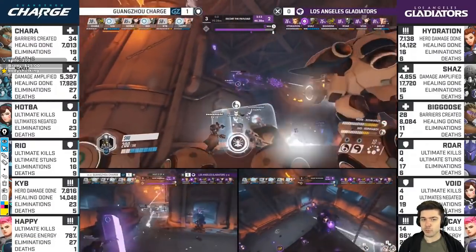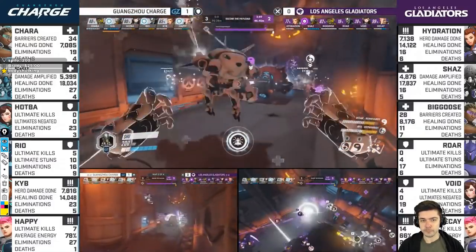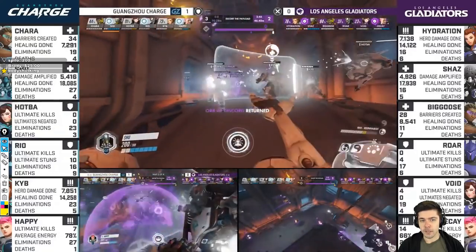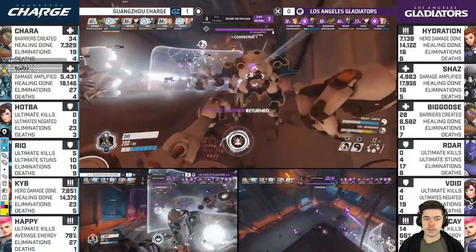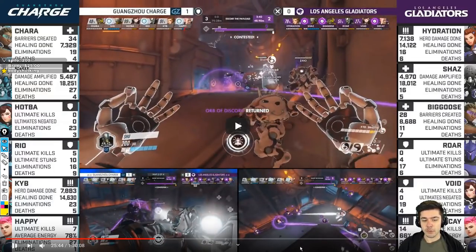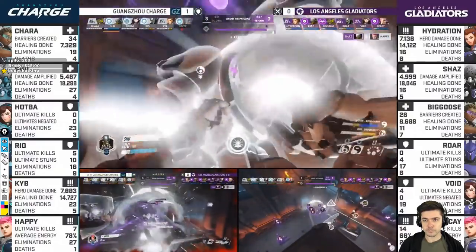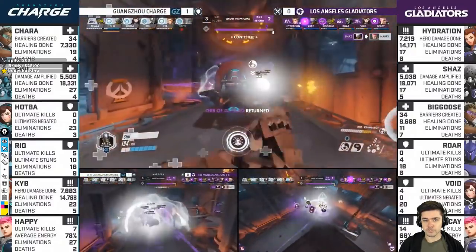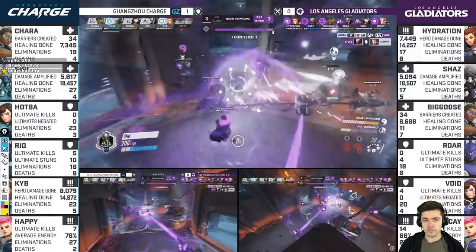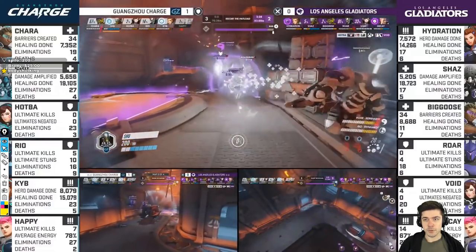Next fight is not going to go that well — Gladiators are going to cap it. Charge initiates, falls back a little, keeps the damage coming in, tries to shut off Shaz. Shaz is playing extremely far back just because he doesn't want to die from Shu. Happy goes over the top, gets the drop but pays for it with his life — no follow-up afterwards. We do get a DMech on Void, pick up one, and then there's the Trance.